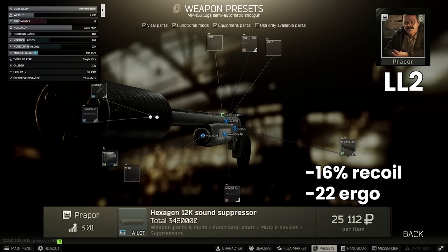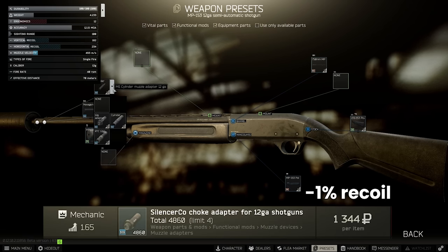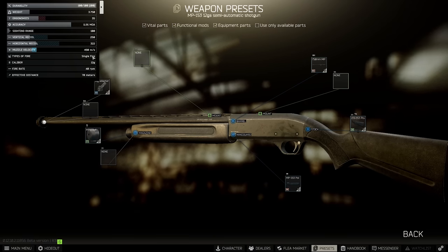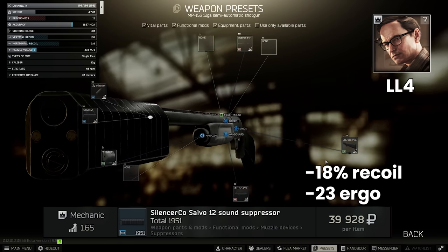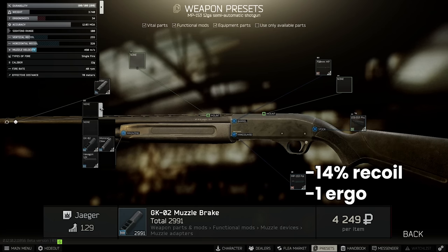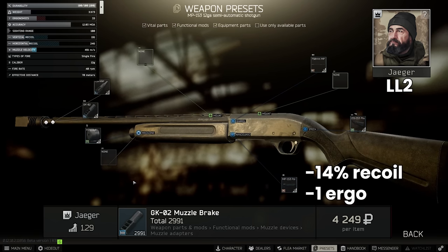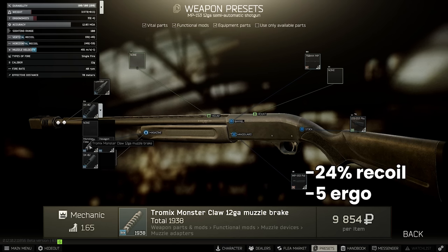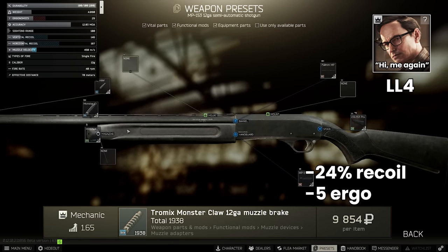You can get the hexagon from Prapor 2 at a cost of 25,000 rubles. The alternative suppressor is the SilencerCo choke adapter, which reduces recoil by 1% but is found at Mechanic 4 for 1,000 rubles — the hardest trader to max level. This allows attachment of the SilencerCo Salvo 12, again at Mechanic 4 for 40,000 rubles, reducing recoil by 18% at a cost of 23 ergo. The middle-ground muzzle brake is the GK02 with minus 14% recoil and minus 1 ergo, found at Jaeger 2 for 4,000 rubles and also a common drop in raids. For ultimate recoil reduction, the monster claw offers minus 24% recoil at a cost of only 5 ergonomics, though it's a Mechanic 4 item costing about 10,000 rubles.